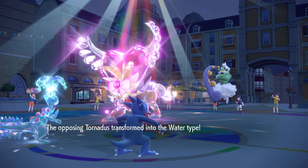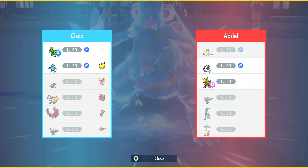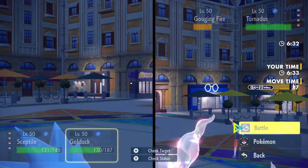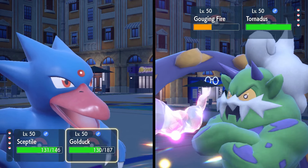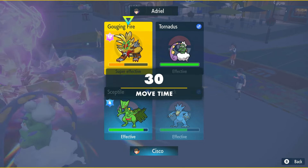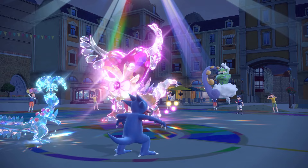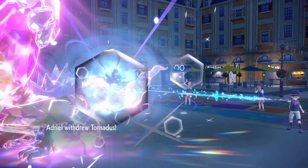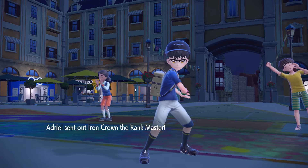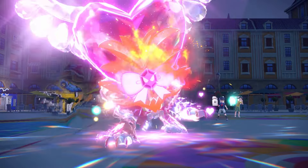Now he has one of two options — he can stay in or he can swap. If he swaps, who's he swapping into? Let's just try it and go for Clear Smog. They withdraw the Tornadus — okay, fair play — into Iron Crown. That's not gonna do much unfortunately. He goes for Burning Bulwark, that's fine.